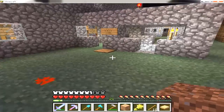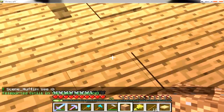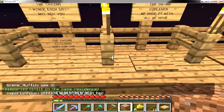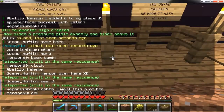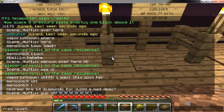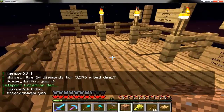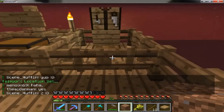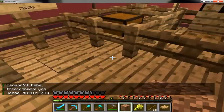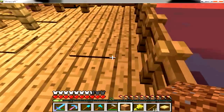A lot of people ask me how do you set a spawn, so I'll go ahead and show that off as well. First you stand where you want your spawn to be. Then you do slash 'res tp set,' and as you can see, the teleport location is set. That's completely different from 'res tp sign,' just so you know.